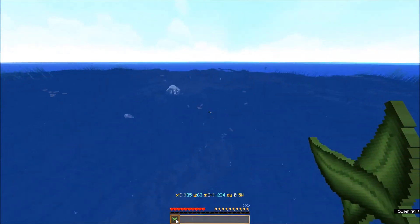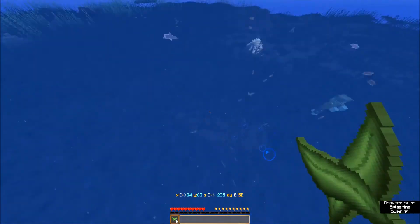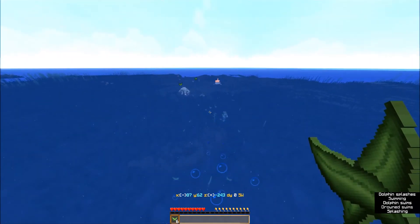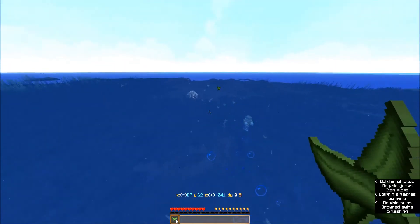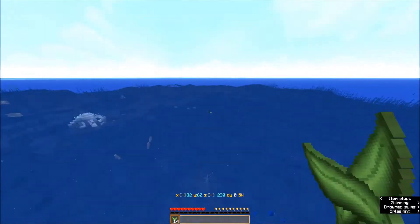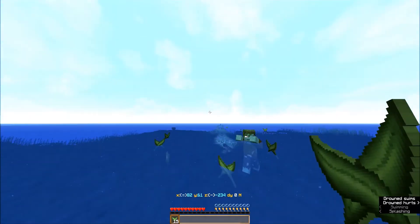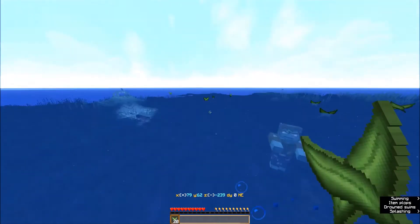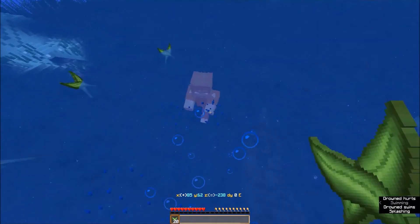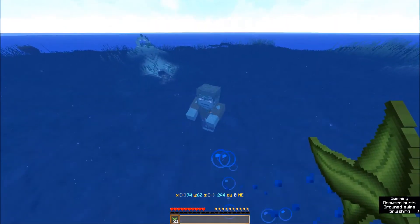Oh, there's a drowned — which is alright if he's not carrying a trident, and it does not appear that he is. Look at them — are they going to fight him for me? I don't think so. There's 14 of them, let's make use of them. It'll take forever to kill him though. I'd rather not have him haunting me as I'm trying to get stuff out of the ship.